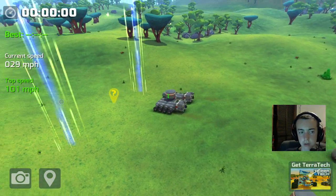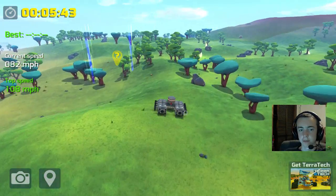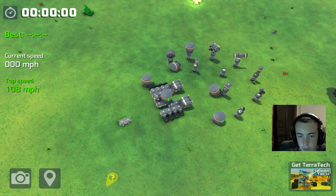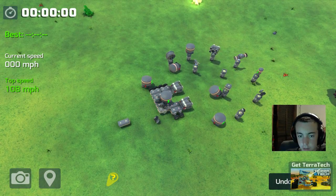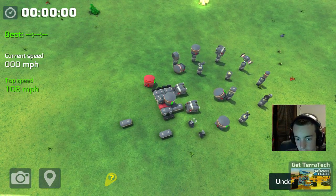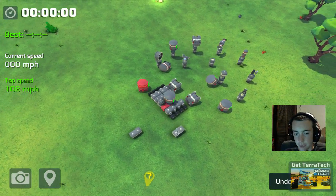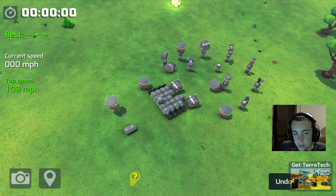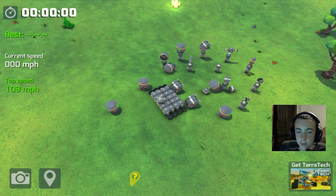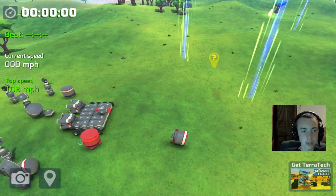What if we just do this? Still can't turn too well — a little bit too wide. Okay, let's take some weight off of this. Let's get rid of these one blocks — really just unneeded weight, to be honest. How does this turn? It doesn't turn very well.